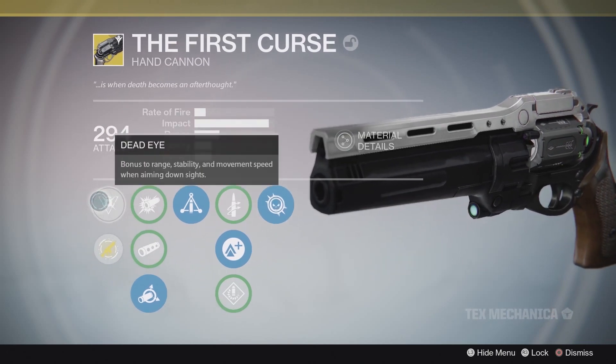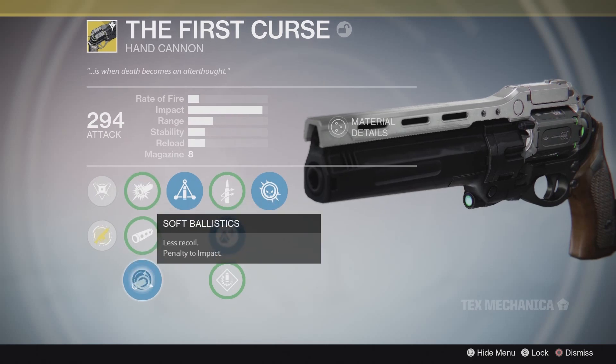First up in the perk list is Dead Eye, which grants a bonus to range, stability, and movement speed while aiming down sights. I'll say these effects are subtle at best — I haven't really noticed much of an increase in movement speed while aiming. It just doesn't really feel like it's there; maybe a 10 to 20 percent effect at most.